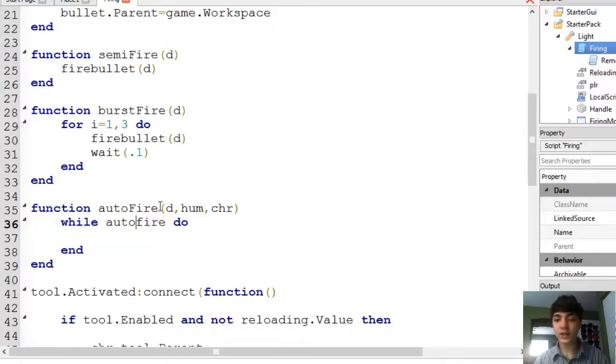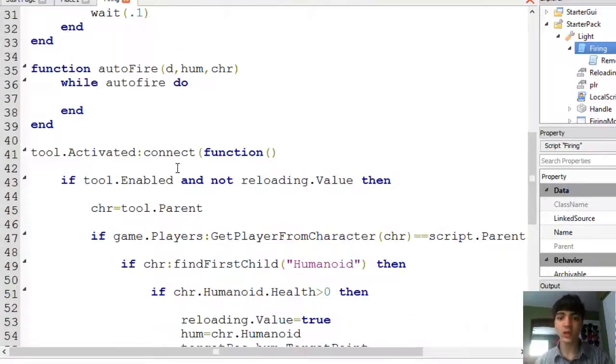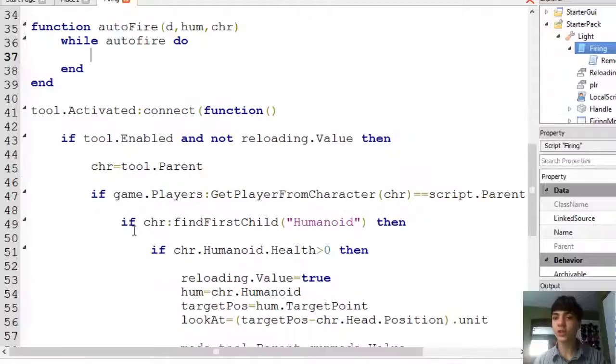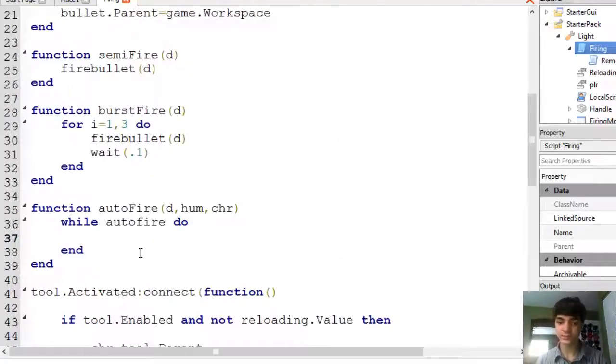So while auto fire, do this. As long as this variable equals true — which right now it equals false, but if you'll notice we changed it to true right before we called this function — while it's true, keep looping through this. But as soon as it equals false, you're done. Stop. And when does it ever equal false? Well, when you deactivate or release the mouse, it equals false. That's when. So while auto fire, do end.